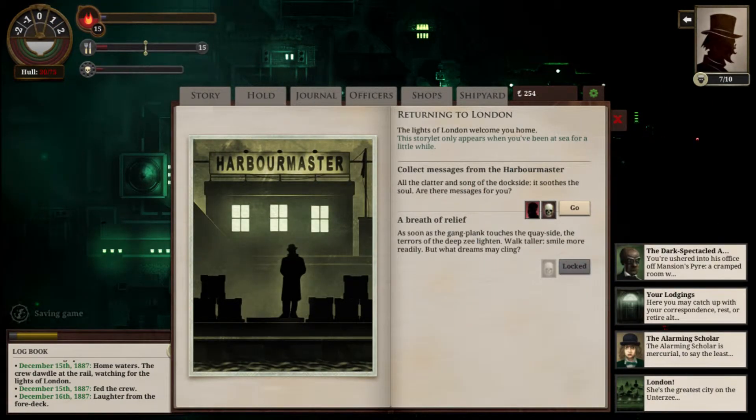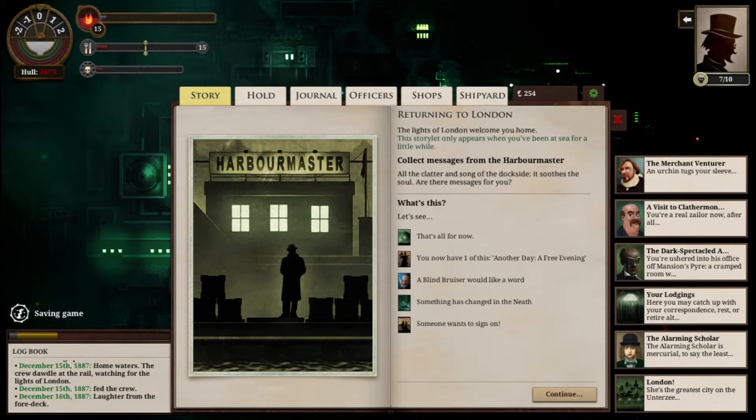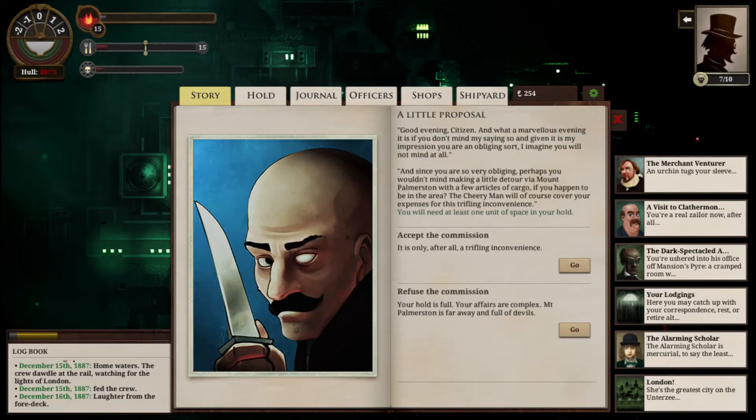Let's collect messages. A blind bruiser would like a word — I knew he was going to want something. Good evening, citizen. And what a marvelous evening it is, if you don't mind me saying so. And given it is my impression that you are an obliging sort, I imagine you will not mind at all. And since you are so very obliging, perhaps you wouldn't mind making a little detour via Mount Palmerston with a few articles of cargo if you happen to be in the area. The cheery man will, of course, cover your expenses for this trifling inconvenience.